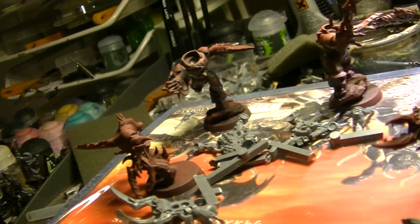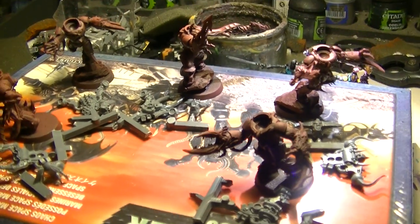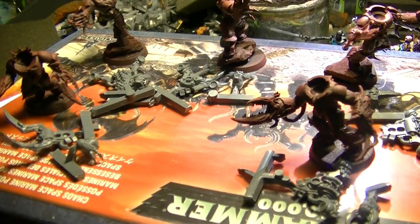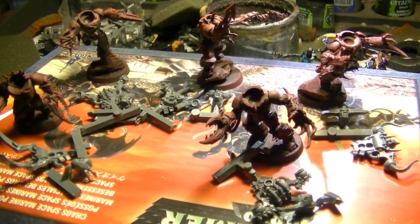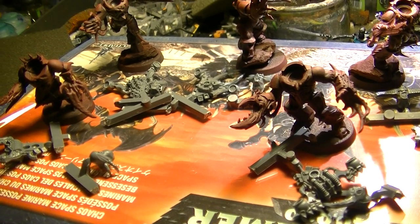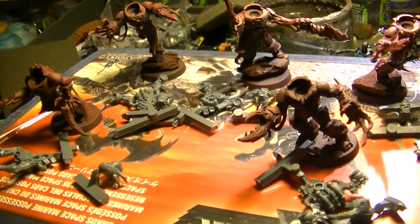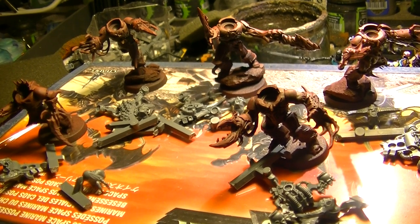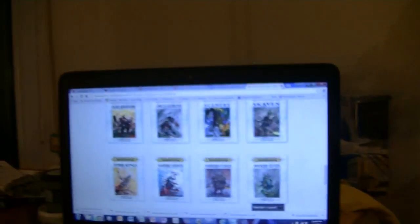I will paint five of these guys. I don't want to use the wings backpacks because I will try to make a unit of Raptors using the backpacks from the Possessed. I find them awesome and they're good to make a unit of Raptors — a unit that goes with jetpacks, with the wing backpacks from the Possessed. And then what is going to be next is this.